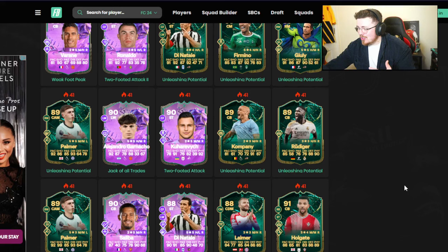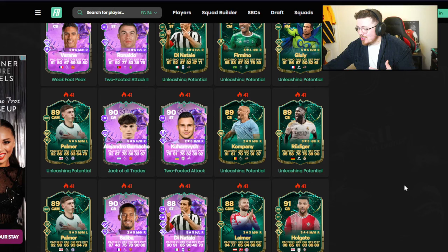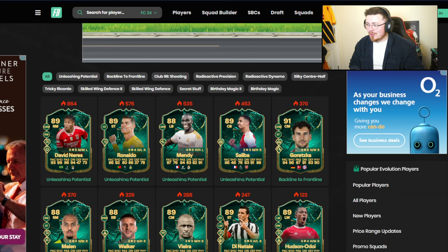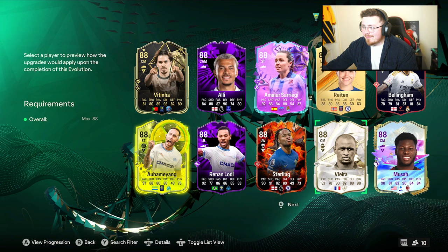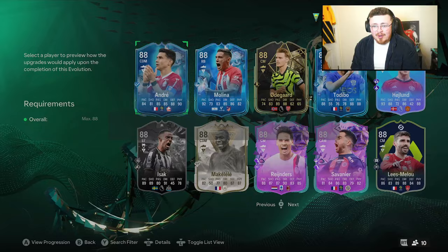I don't think there's any real standout must-do Evo here, which is what I like. I think it's going to be very club dependent. I wouldn't go out and buy cards for this evolution — that would be silly, because you're just wasting coins at that point. Use your club, utilize your club, see what you've got. And definitely don't rush into it — keep hold of what you can, because the potential to chain down the line could be crazy.